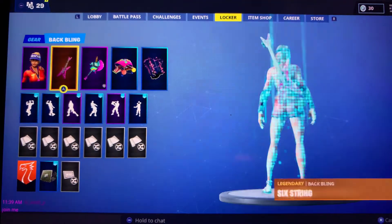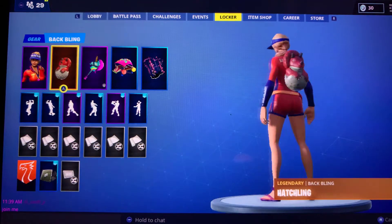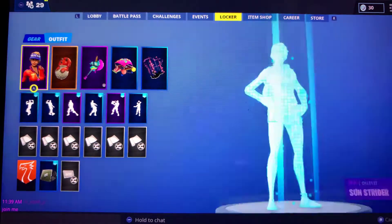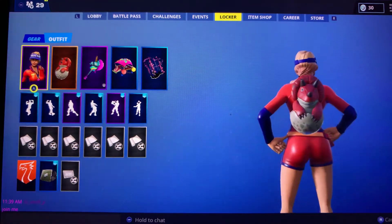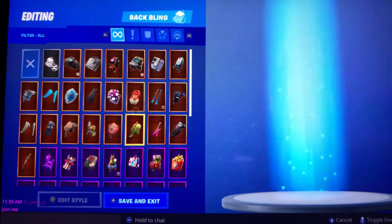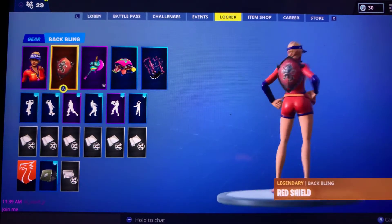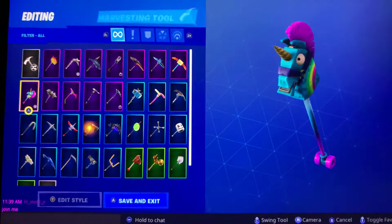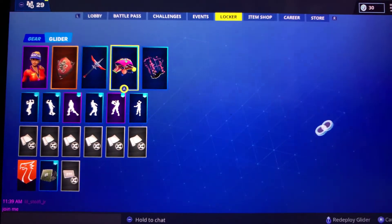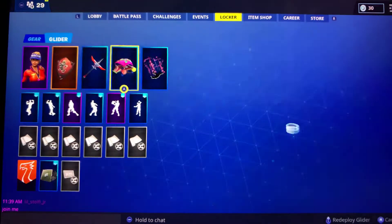Next we use Sunstrider and you put a Hatchling on it. This is a pretty good one — I've seen lots of people use this. I've used this and gotten an eight-kill game with it. It's pretty good. You can also put it with Red Shield, and I don't have the Red Knight Pickaxe, but you just put it with Gale Force and it looks good.